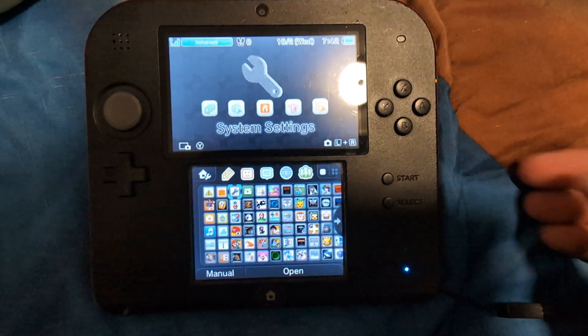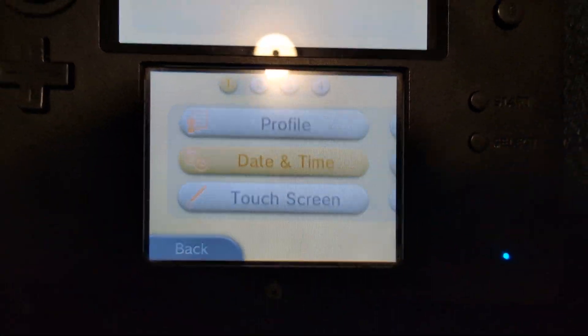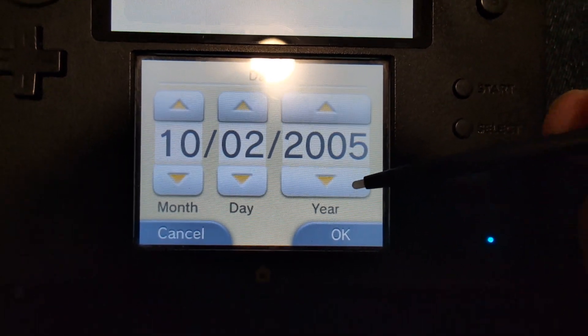Watch this. Go to Settings, go to Other Settings, go to Date and Time, go to Today's Date, and then put the clock all the way back to 2005 or lower.